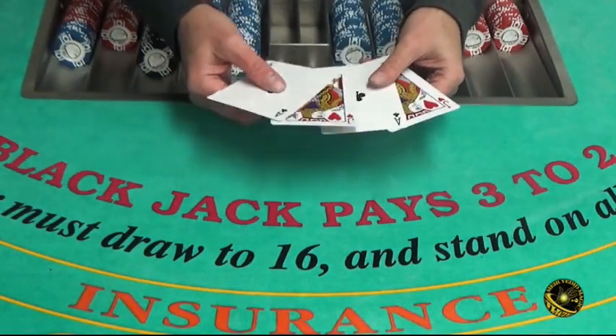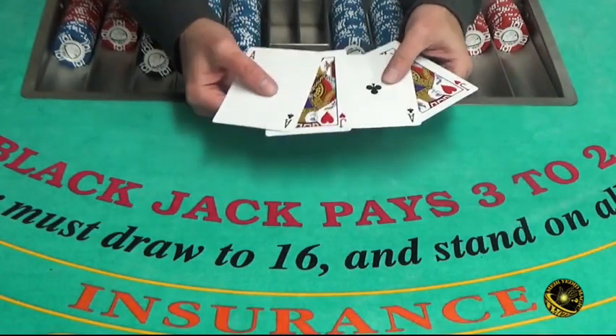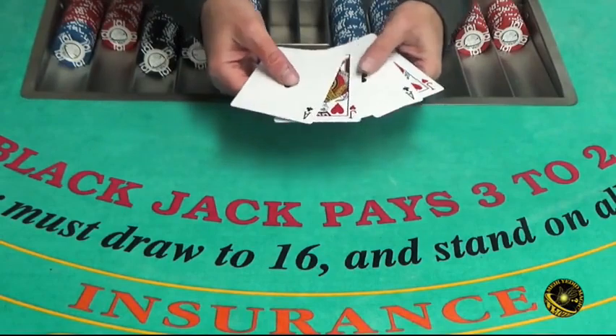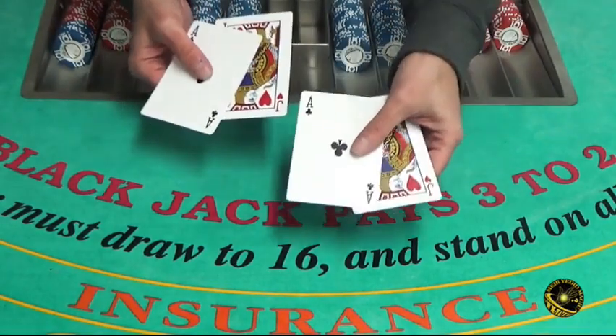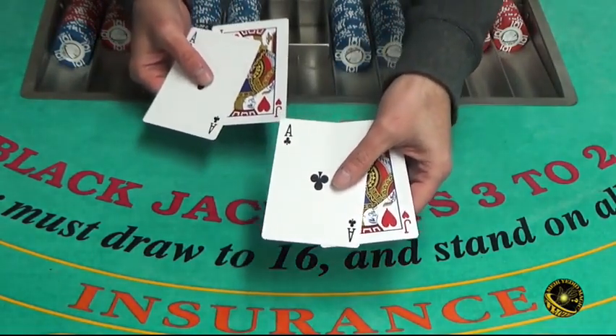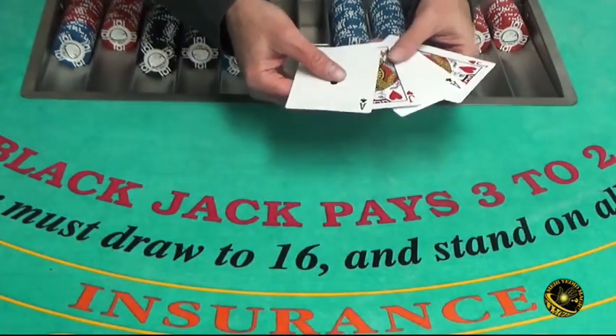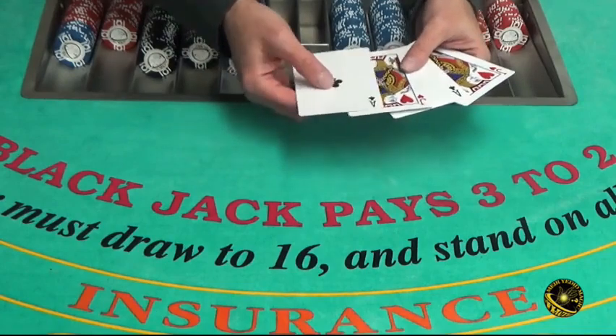This is an observation test used as an entrance exam into blackjack school, where they teach you card counting and advantage play. It's a very simple test that uses two blackjack hands: jack of hearts, ace of clubs, jack of hearts, ace of clubs. The idea is for you to keep track of these cards, and I'll be asking you some simple questions.